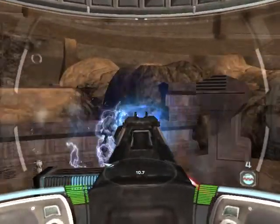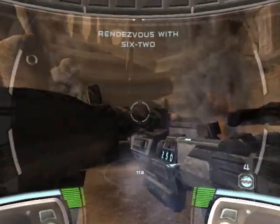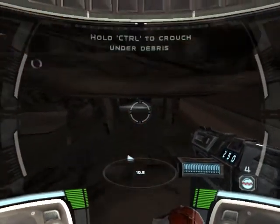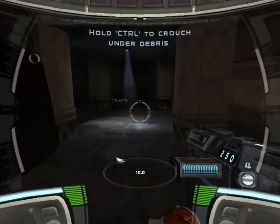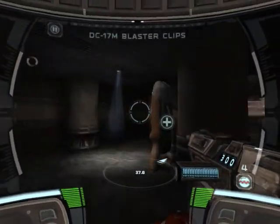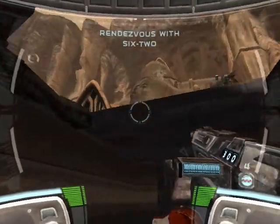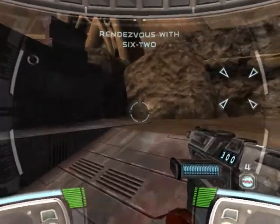Excellent. Now lob the grenades at that gun position. Very impressive, 3-8. Delta Lead, Squadmate 6-2 is in your vicinity. You should be coming up on him shortly. Eat plasma, you stupid droid! Yeah! Have some of that!